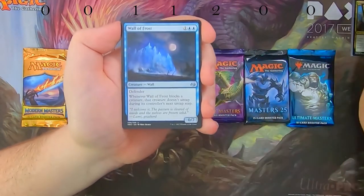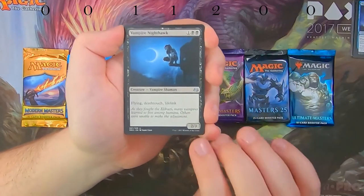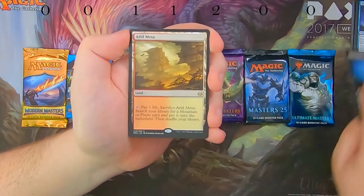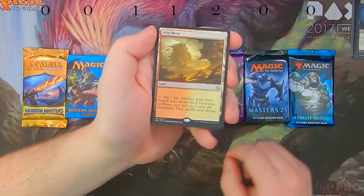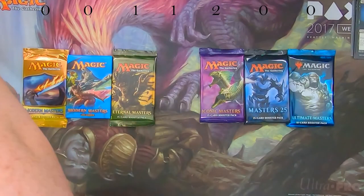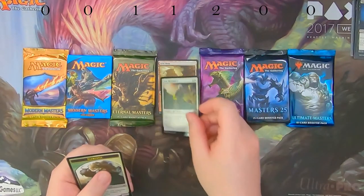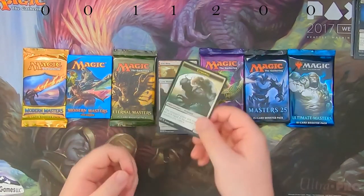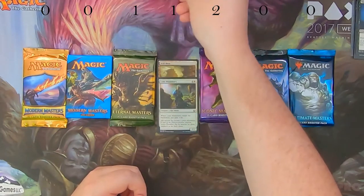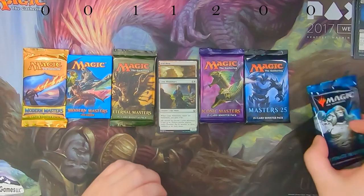From Modern Masters 2017 we get teleportal, wall of frost, vampire nighthawk, and Arid Mesa — that's a contender for sure. There's also a foil Lone Missionary. The Arid Mesa comes in at about $40, so that's not too shabby. MM2017 is going to be up there, and we've got a sweet elemental token.